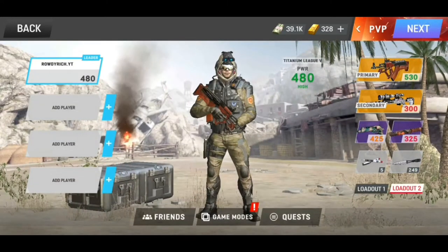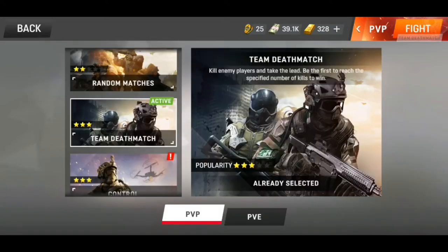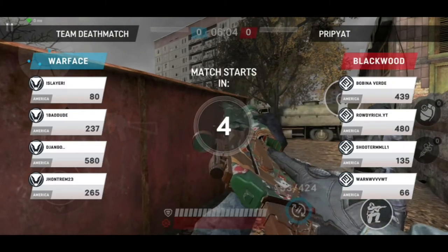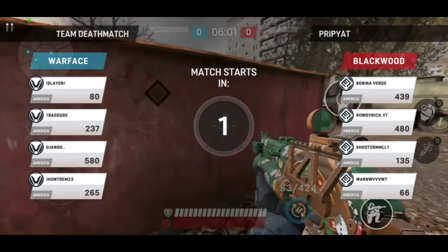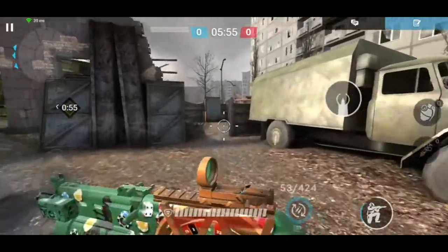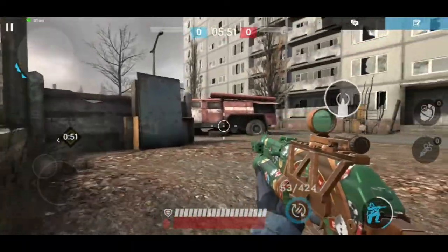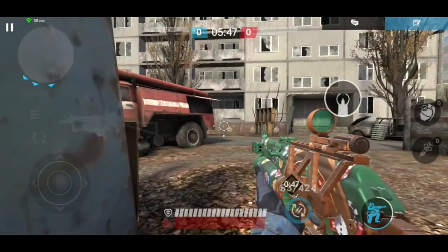We're going to get into a team deathmatch with it. We're playing a match here in Crypt. There's a 580 power in here with Dragon Dance. I don't have any med kits, so I'm going to have to stay out of those sights and play pretty smart. What really sucks about this weapon though is it's only going to have 11 range fully modified, which is not going to be good going up against shotguns.